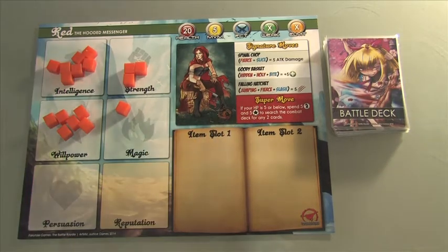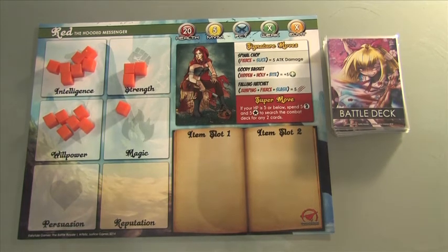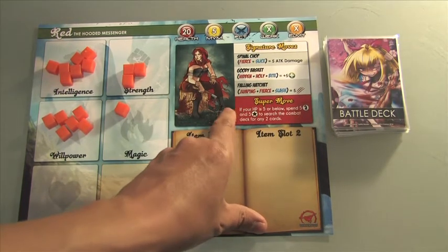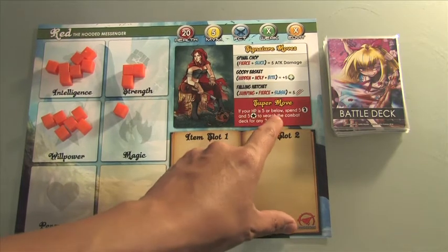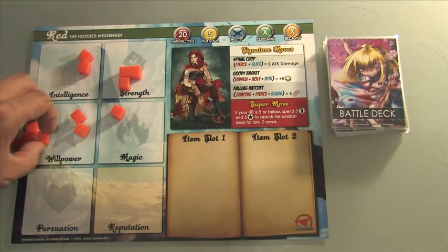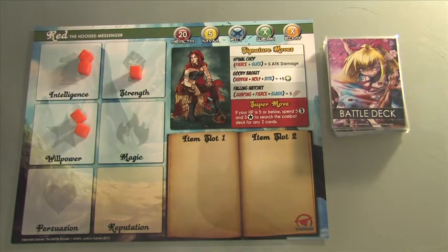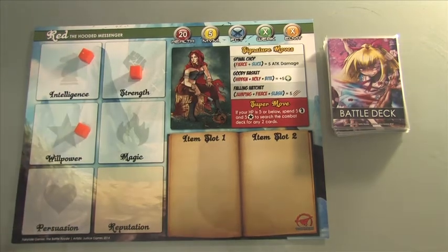Super moves are pretty interesting — they're like your desperation move. Think of them as your last-ditch effort to survive or turn the tide around when you know you're going to die in the next turn or two. It activates when your health points are very low. In Red's case — there's a misprint on this specific card — but for Red it should say: if your health points are 5 or below, spend 1 intelligence and 1 willpower to search the combat deck for any 2 cards. That could actually turn the tide of the game, but spending those 2 traits when you only have 3 health left is a big risk depending on your strategy.